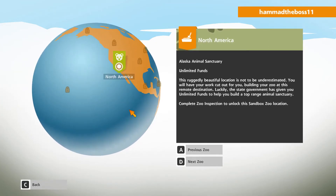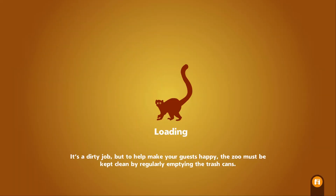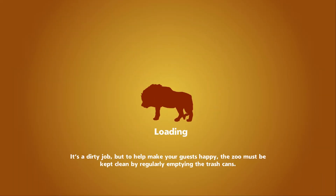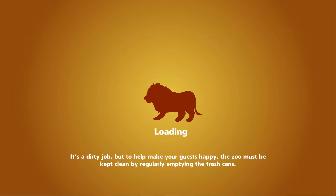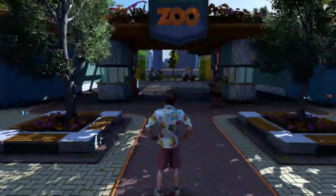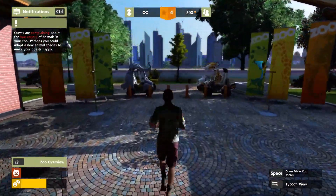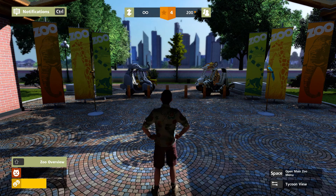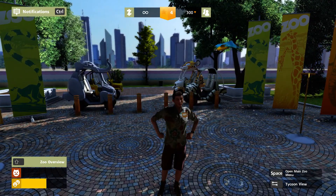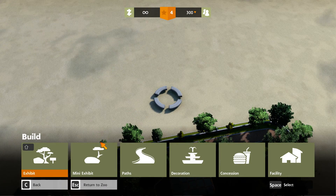You can choose North America or Europe, but I will just show you North America. Here we are in the zoo. As you can see in the notification section, guests are complaining about the low variety because we don't have any animals, so we will just put some of them.